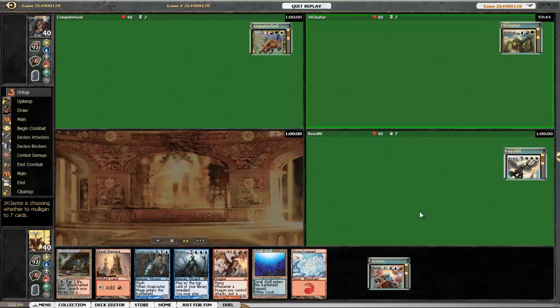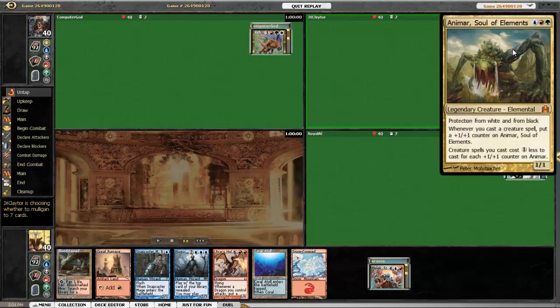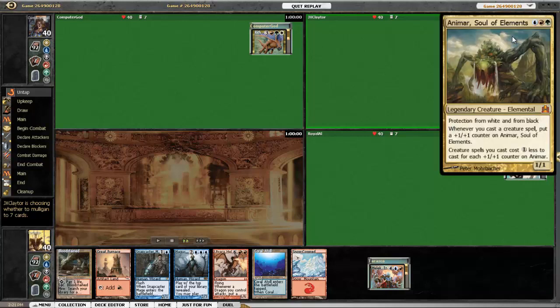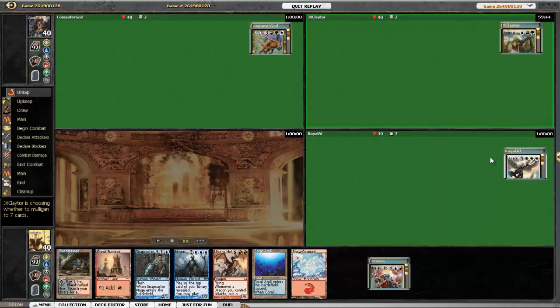Conqueror and Commander. Today my opponents are Rith the Awakener — usually tokens, could be a lot of different things. This guy actually kind of ducks out pretty early, so we don't really know what he's doing. Animar, piloted by my boy JX Claytor, can be explosive — lots of creatures out fast. You'll see Primal Surge from Animar players sometimes. The Pearl White and Black doesn't bother me. And then Royal Owl playing the Avacyn Angel of Hope deck — angel theme with a bunch of destruction, so we'll see what he brings.